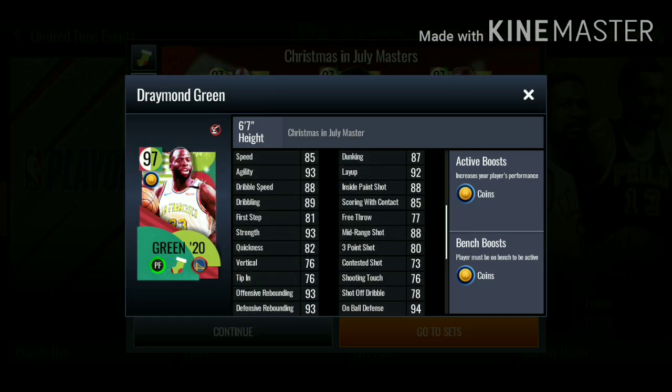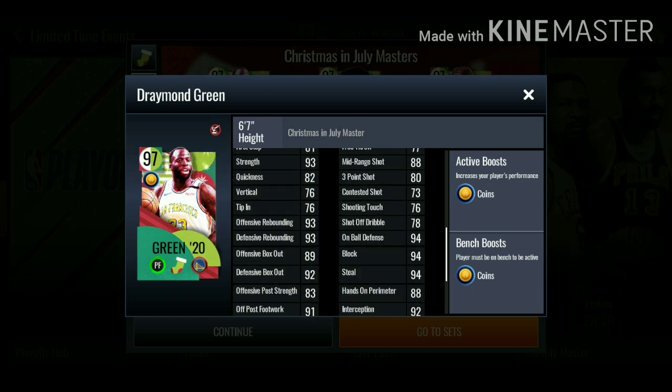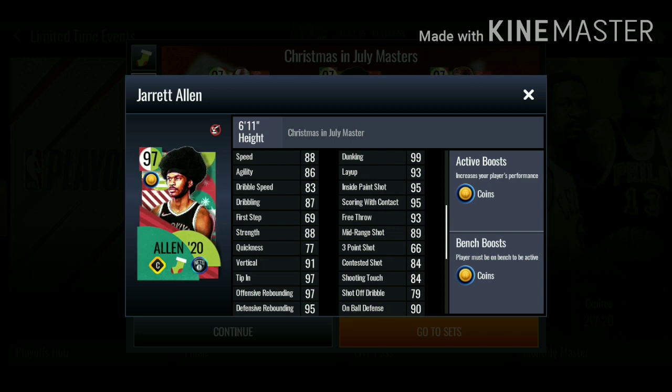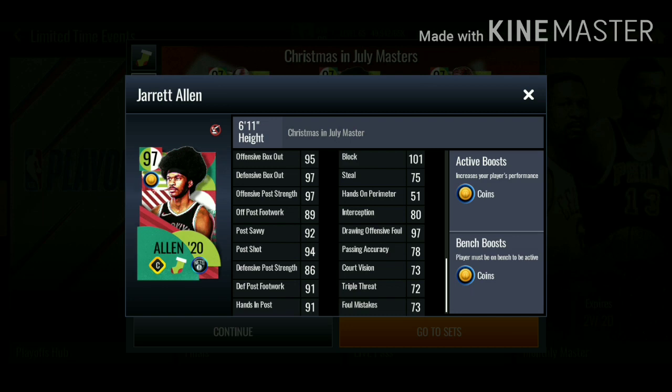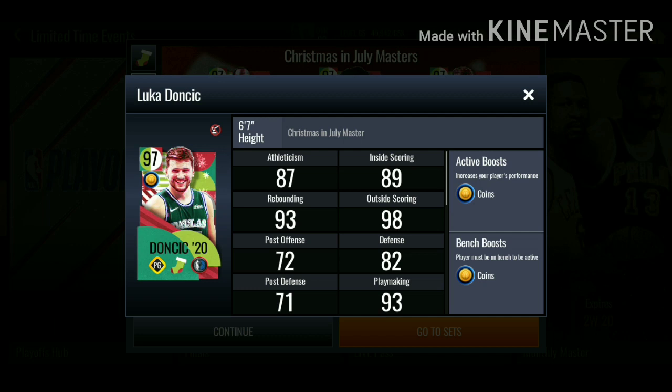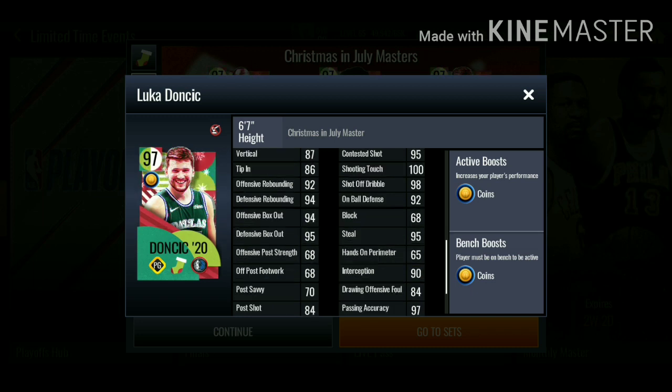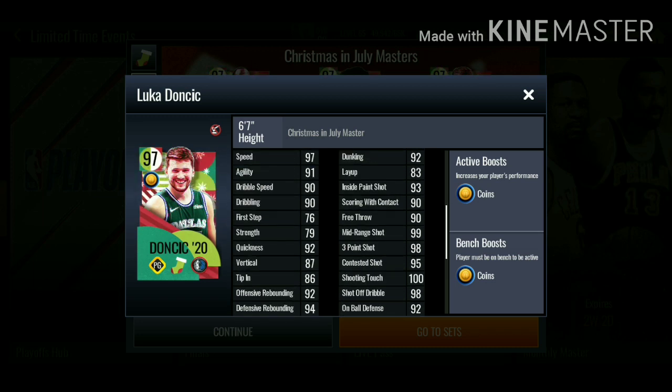This card matches my chemistry and will look insane on the bench because I'll be getting the 100 overall Zion at power forward. So yeah, he doesn't have insane stats. Then we have Jarrett Allen who has a 99 dunk, really good rebounding stats, box out stats, 101 block — this card is insane as well. Then we got this 97 Luka Doncic with 99 mid-range, 98 three-pointer, 100 shooting touch. I don't know who's better — this 97 Luka or the 97 Steve Nash.